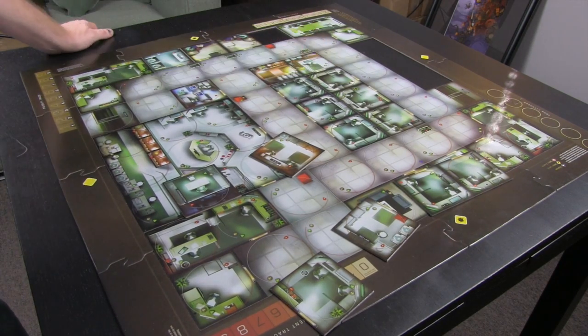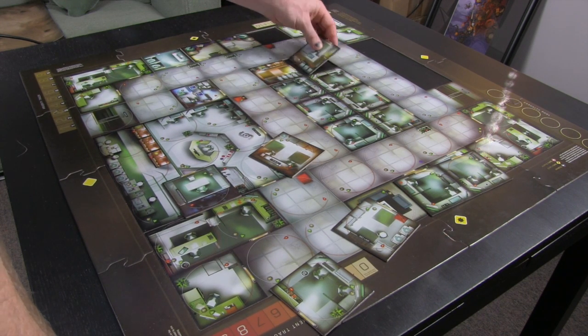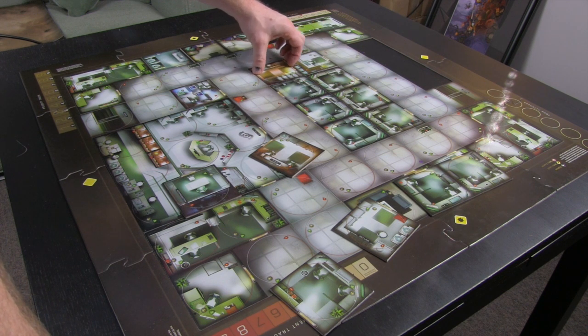I put these in based off of visual, but then I look - wait, the door is here, so I need to pick this up and put it so that there's an entrance. After you place a tile, just check to make sure the doors make sense.